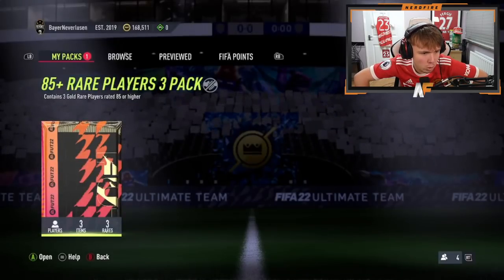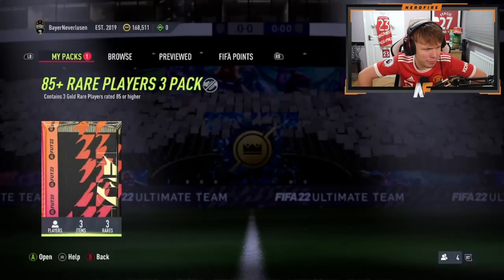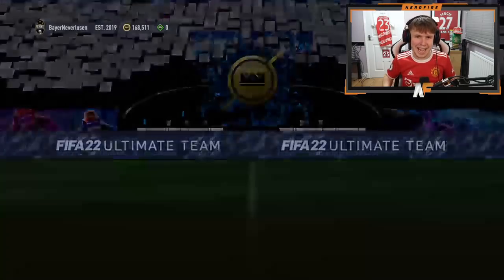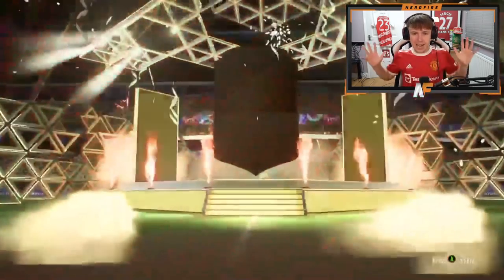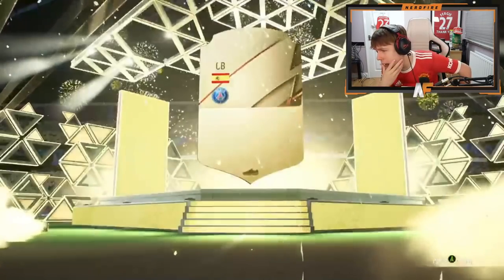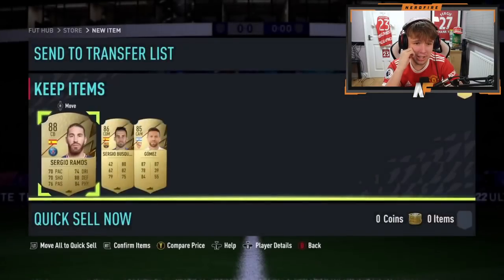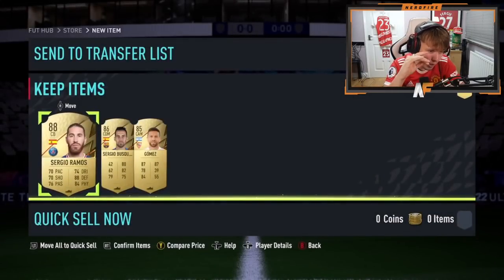Number fourteen — the panorama pack on my own account. Let's crack it open. It's an 88 plus walkout — Spanish center back, Sergio Ramos on the front. Still in that drought really. Behind him: Busquets and Gomez. Hopefully if we open one more pack we can end on something solid.